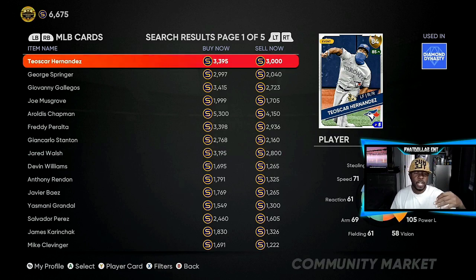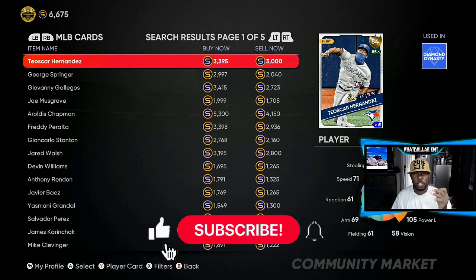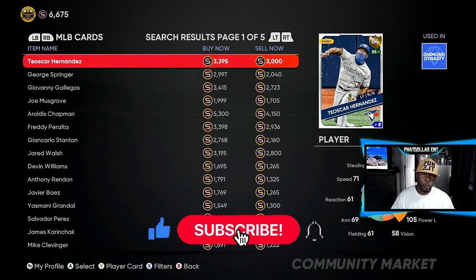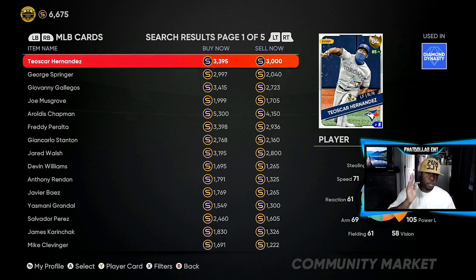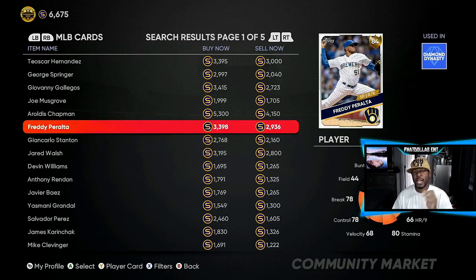Right before the roster update you can get certain players you think have potential to go up. In the 81 to 84 live series, Hernandez is one a lot of people are going to speculate on — you can get him for 3,000 stubs right now. If you subscribe with notifications on, once roster updates get close you can still put in sell orders for 3,000. Eventually people stop putting in buy orders and all the sell-nows kick in, and you'd be getting those updated diamonds for 3,000 stubs — that's 2,000 stub profit on every single investment.